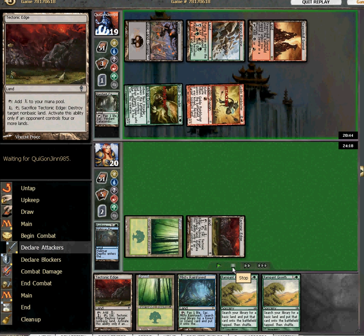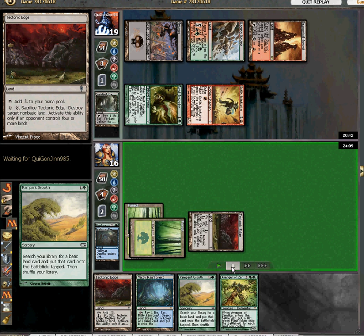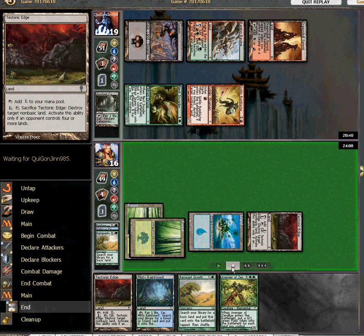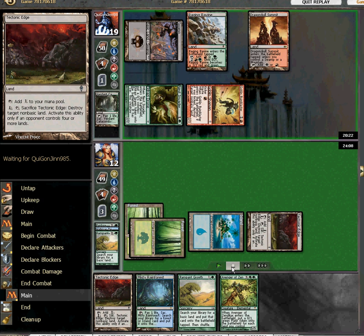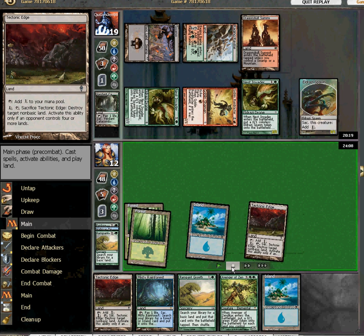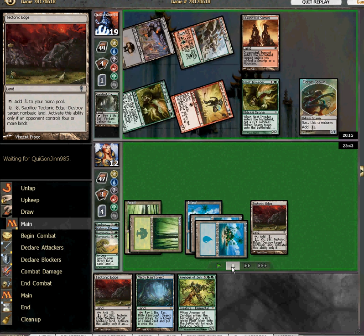My opponent's Jund deck is a little interesting — he's got Lotus Cobras and Nest Invaders instead of Putrid Leeches, although I mean he might have them, I didn't see them. He uses them to accelerate out main deck Goblin Ruinblasters, which got me pretty good this game.